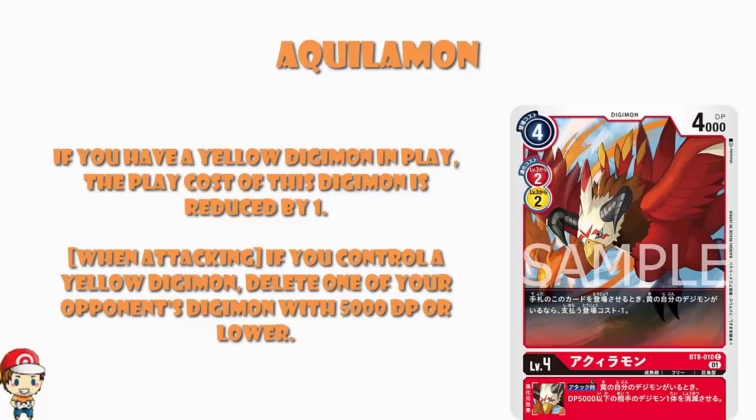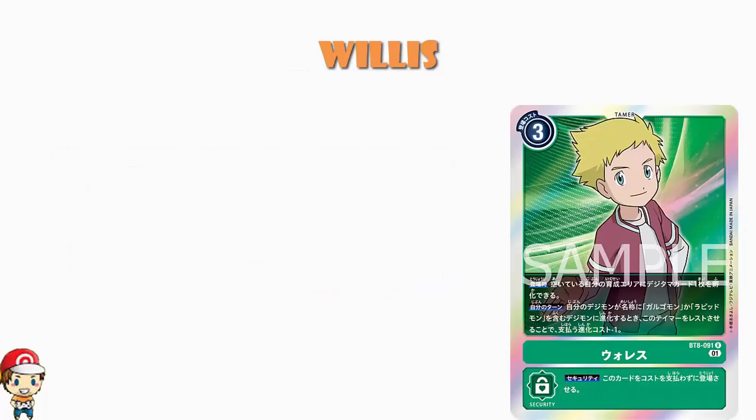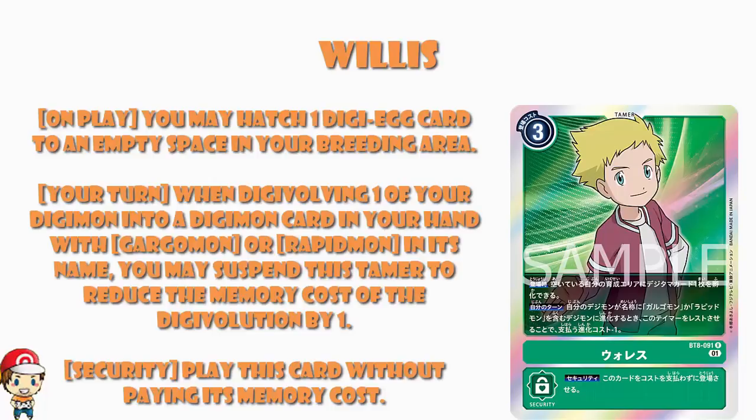Moving over into green, we got ourselves another new tamer — remember, that is the theme of the video. We have got ourselves Willis, another free-costed tamer. All of these, by the way, have a security effect where you play them without paying the cost. When you play Willis, you may hatch one Digi-Egg card to an empty space in your breeding area. On one hand I adore this — it's cheating, because it allows you to hatch an extra egg. But this is just a worse version at this stage of Mimitachikawa.